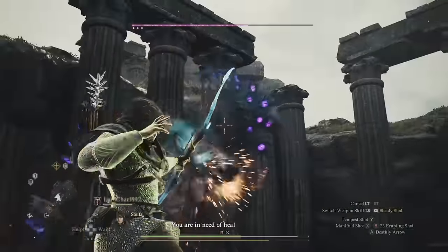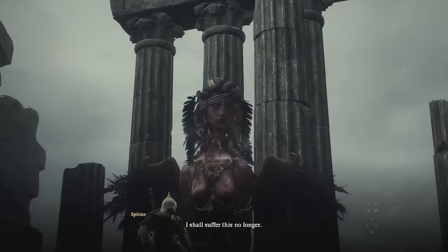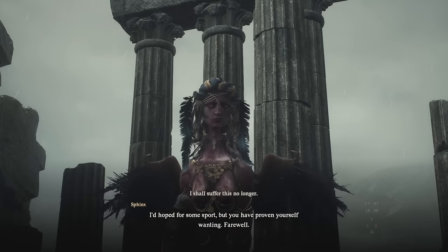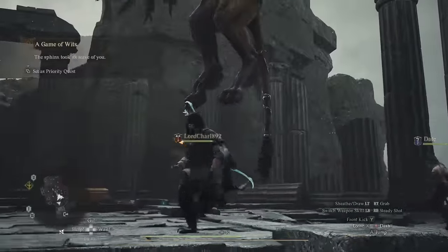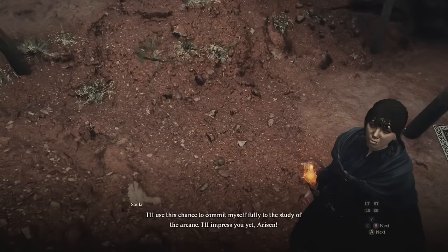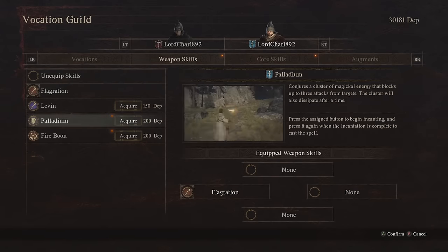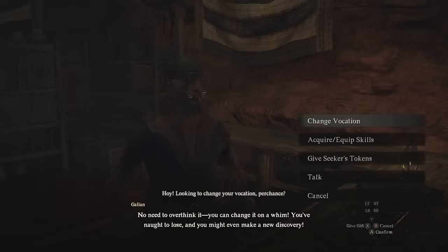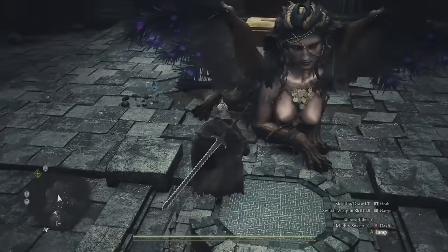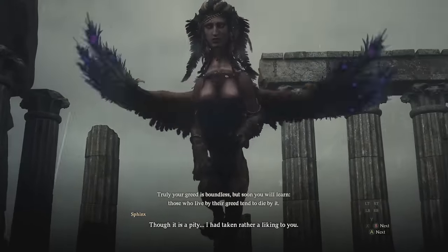Now let's go over some don'ts. Do not bring your pawns to this fight because they cannot control where they hit, causing you to fail the quest. If you end up depleting her health by hitting the wrong spots, she just leaves the battle — not because you couldn't do enough damage, but because you messed up the riddle. The solution is controlled hits from yourself only. Dismiss both of your two extra pawns and make your main pawn a simple mage with no offensive spells or traits. This lets you control the battle while your pawn heals you so you can last through the fight. I did this as a warrior — I'll speed up the footage but leave it in so you can see exactly how I did it.